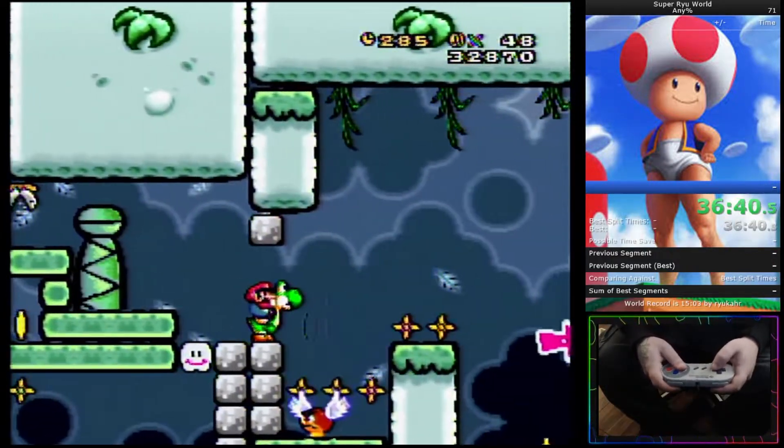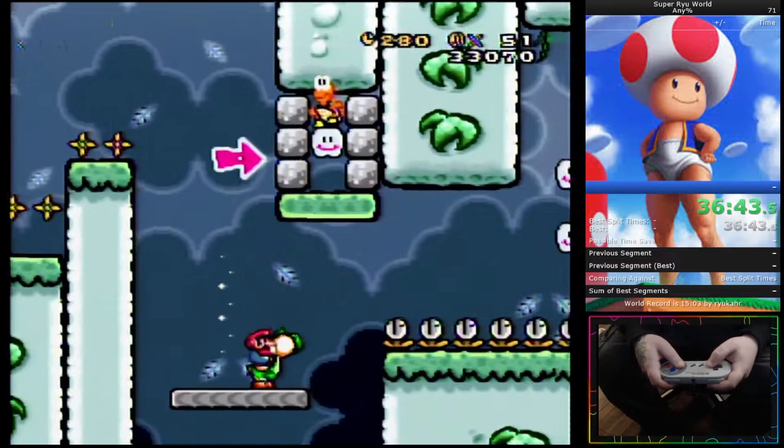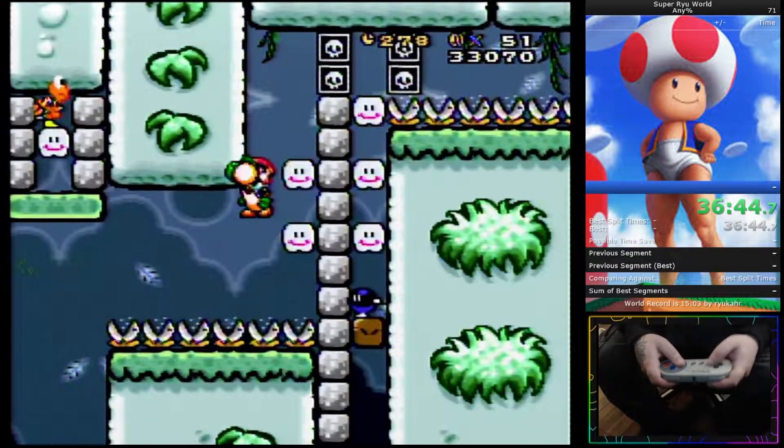After you read that Goomba to figure out how you can jump there, it's kind of like a flutter flutter jump. You basically want to make sure you're at the right angle to stomp this bomb.